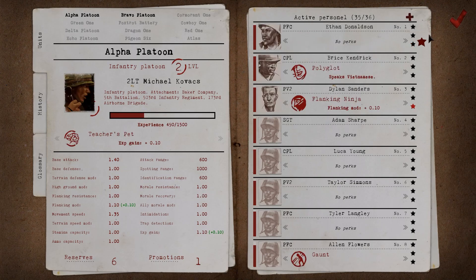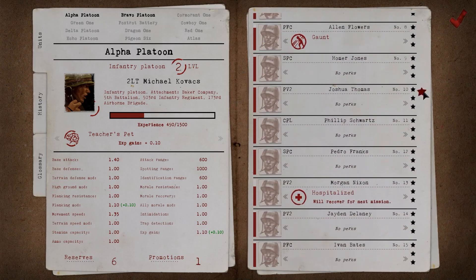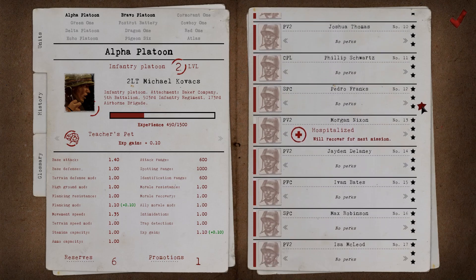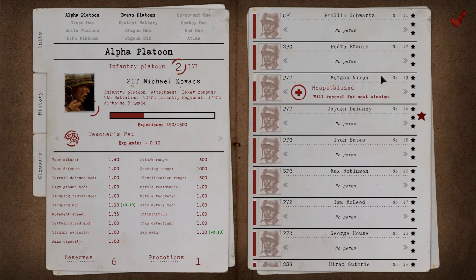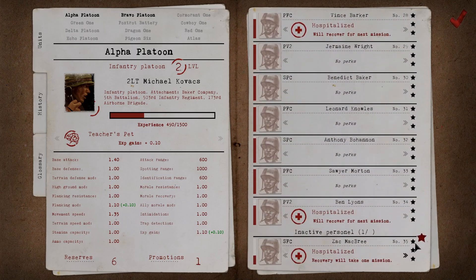During the mission, Alpha was ambushed and Lieutenant Kovacs reports that some of his soldiers were injured. Most of the injuries were light, such as Private Second Class Nixon here — he will be quickly patched up and ready for the next deployment. Specialist Zach McFree was not so lucky and his injuries are more severe. He will need to be hospitalized off-site and his return to combat form will require more time, rendering him unavailable for the following mission.